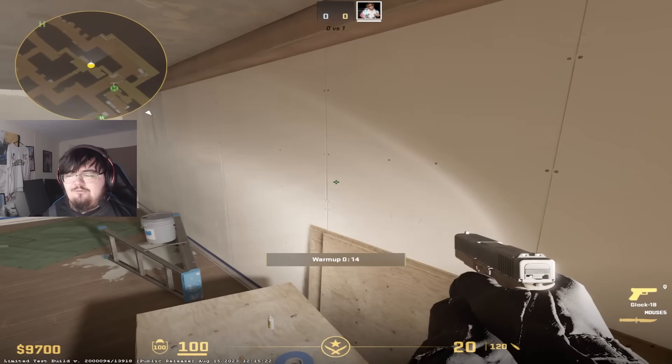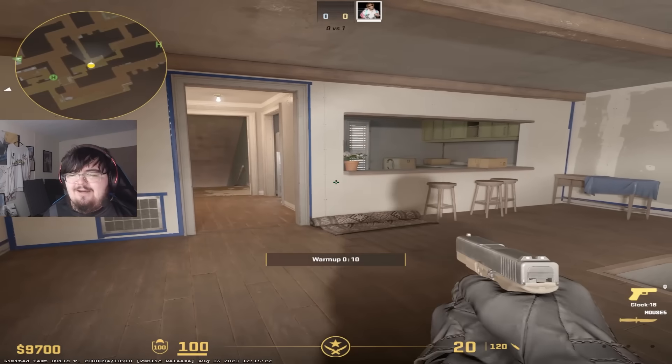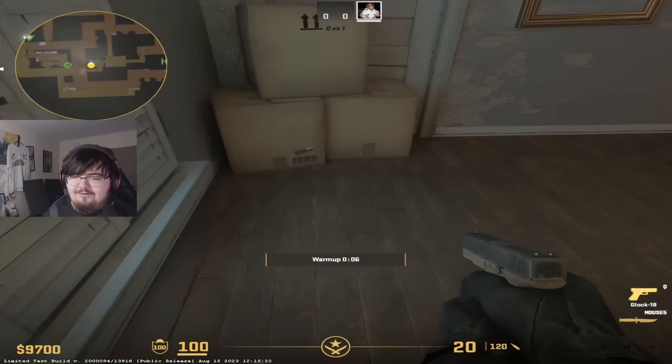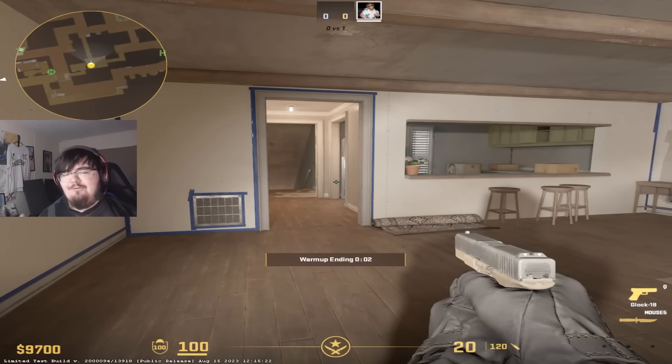They've also added some more of these really annoying lights, and I still don't know why they're doing this. Valve, I really don't like these shadows. You can add a light like this one right here — perfectly good light, and it doesn't give me a shadow — but as soon as I come in here, there's an absolute spotlight. I really don't like this approach.